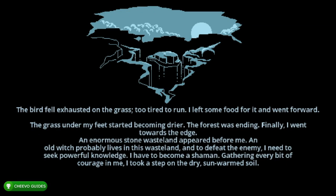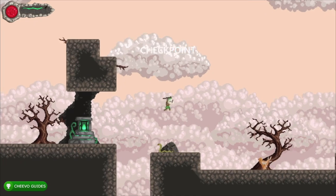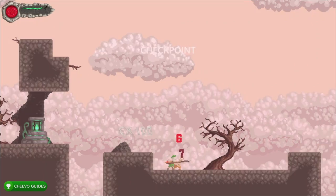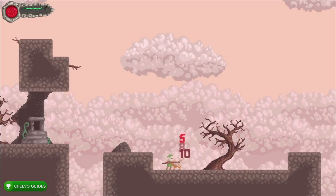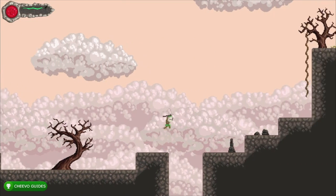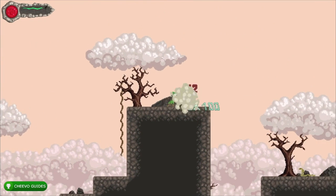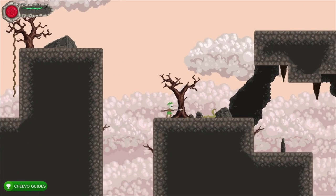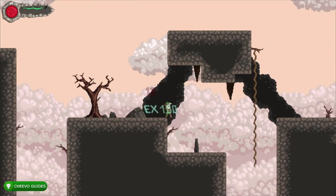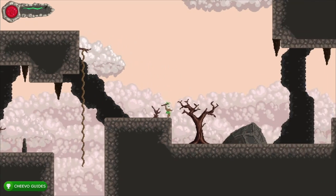We're past that level now and there's a checkpoint right here. It's going to introduce the snake enemy, which is just another type of enemy in the game — it's the easiest to defeat because you can hit it once and it'll die. We're going to rack up a lot more experience points here. Hopefully we'll be getting that third level soon so we have three experience points and can get those six achievements.